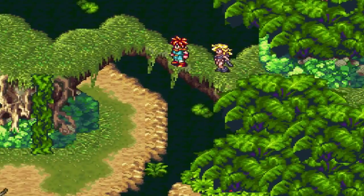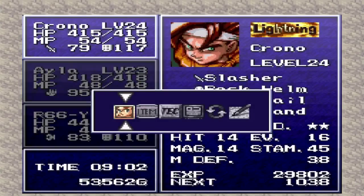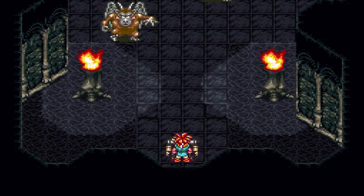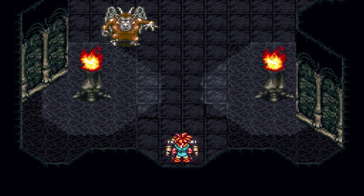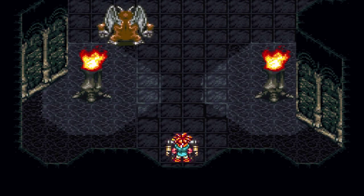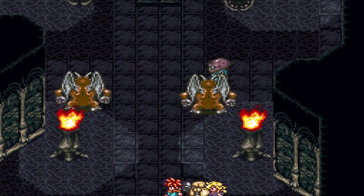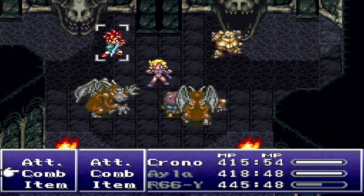We'll head back to the Tyranno Lair. Here we are — I'm going to land and save the game. I stopped at Ioka Village to fully heal MP and HP, and now we're going to enter the Tyranno Lair. One thing to consider at this point is that you have access to triple techs — when you have a certain combination of party members, they might learn a triple tech, which is the most powerful form using all three members. Robo, Ayla, and Chrono do have a triple tech, and I believe it's some sort of twister thing, so we might learn that soon.